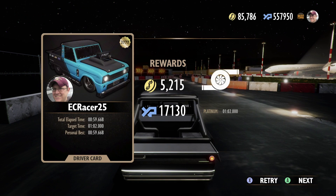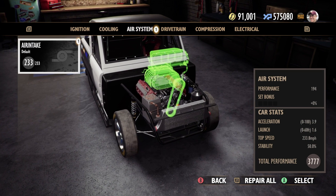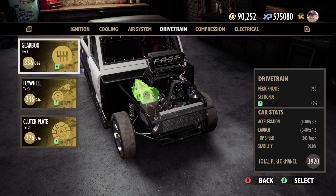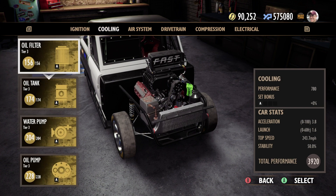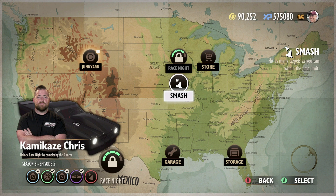All right, looks like we got a turbo part — let's go check that out. Make sure there's nothing we have to repair. I think we got one more challenge before race night. Let's check our inventory — oh yeah, let's equip that. Repair all, repair all. Yeah, our fuel tank has seen better days — there's a little bit of rustiness on it, but that's okay. Let's head to the map — we got this last challenge to do before race night.